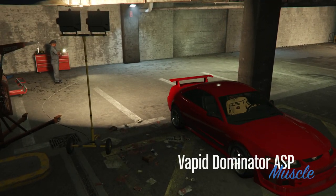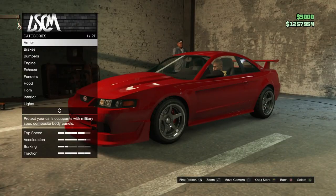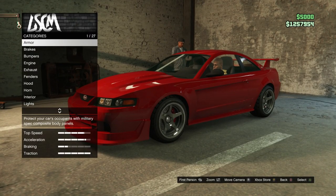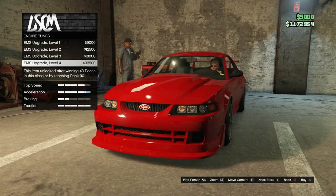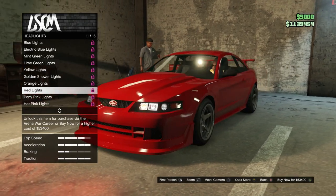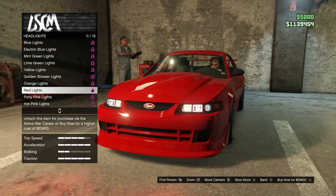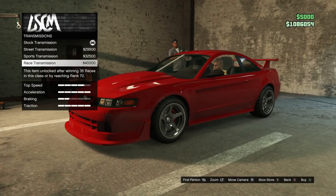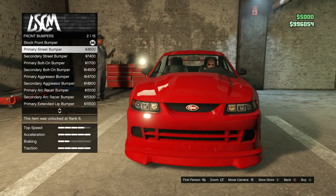I don't really have a planned plan — I'm just going to see what there is and if I fancy it, I'll do it. We'll start with the boring things: armor, brakes, engine tune. For a little extra cool touch, why not put on the red lights from the Arena War — 53,000, damn, no wonder I never have any money. Race transmission and we'll throw on the turbo.